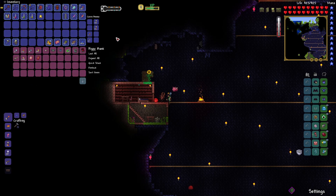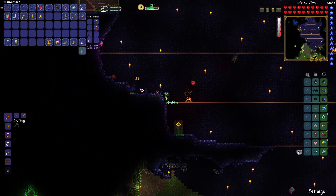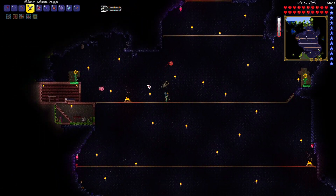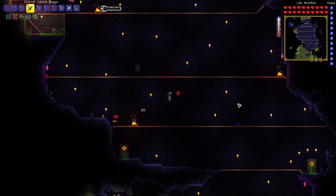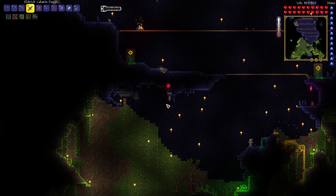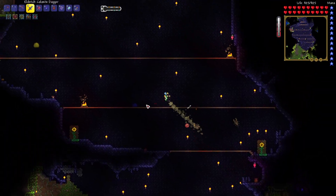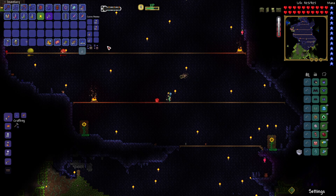We're gonna go try to hunt down the Queen Bee - a little bit of vengeance at hand. I've already built myself an arena over here with some sunflowers, campfires, and heart lanterns - should be pretty good to go. I don't have any honey over here, but there was a beehive all the way over here that I kind of mined accidentally because I forgot it was on vein miner. Made myself a bunch of Abeemanations so we're gonna try to take her down.